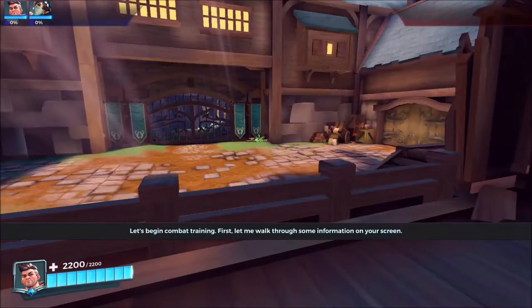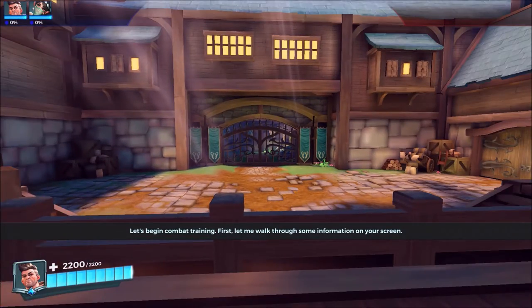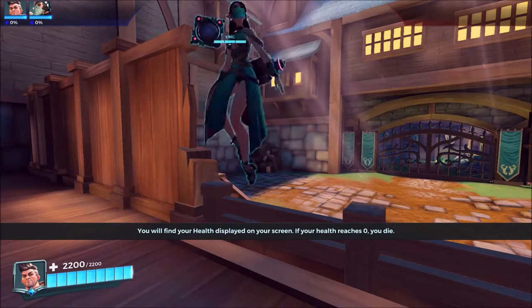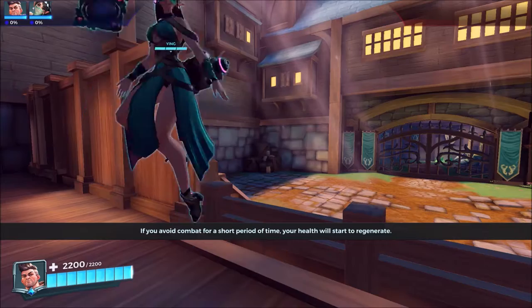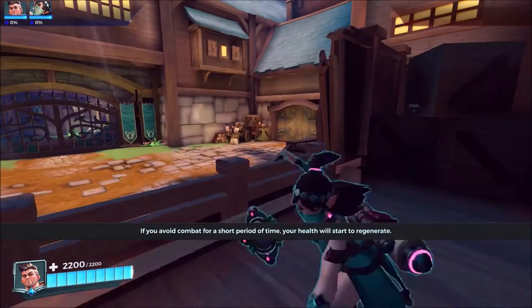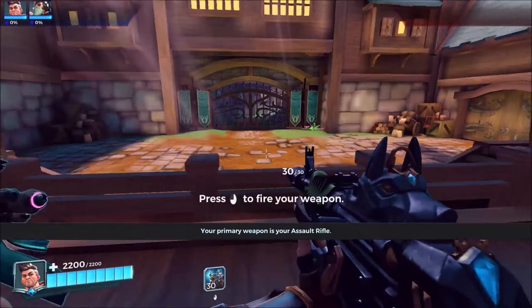First, let me walk through some information on your screen. You will find your health displayed on your screen. If your health reaches zero, you die. If you avoid combat for a short period of time, your health will start to regenerate. Your primary weapon is your assault rifle.